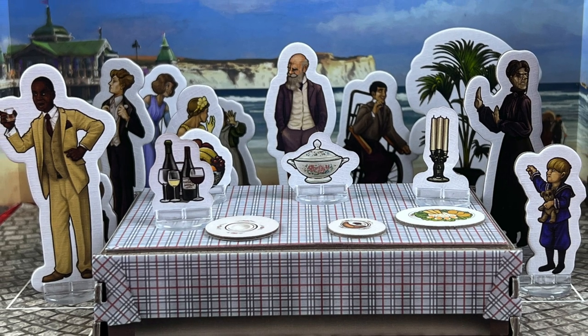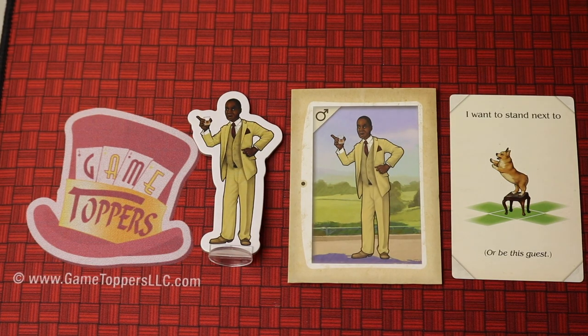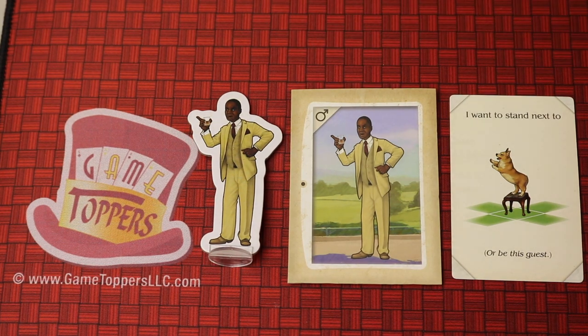Picture Perfect is the deduction game for two to four players where you're trying to make that perfect picture. And throughout the game, you'll be secretly learning where each character wants to be, like standing next to the dog.